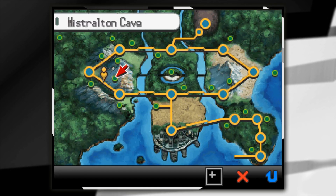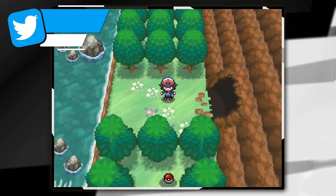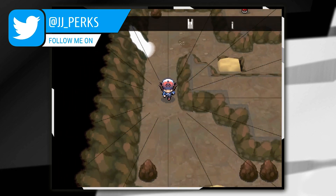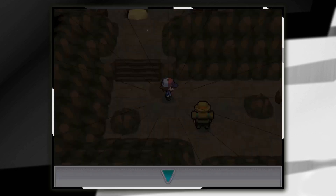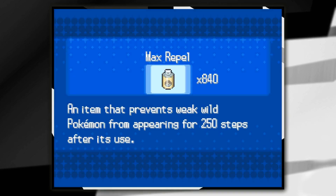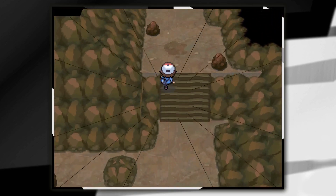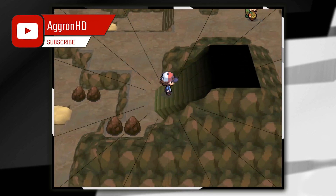To get Rock Slide on Pokemon Black and White we're going to need to go to the Mt. Altona Cave. In here you're going to need a Pokemon that knows Strength, and on top of that I'd also recommend that you have a Pokemon that knows Flash and bring some Max Repels or any kind of Repel. Once you go inside you're going to head straight downwards and use Strength on one boulder then another boulder, using some Repels to help repel all those Pokemon.